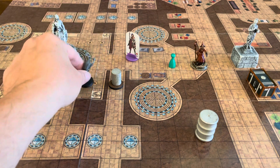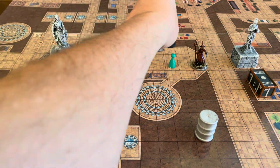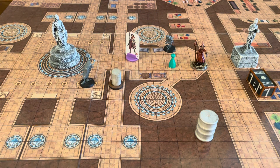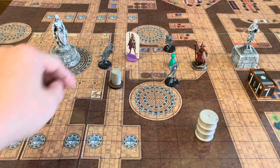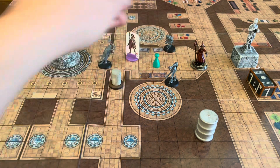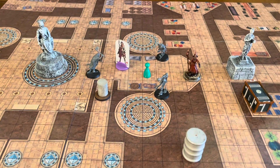We've got guys coming out to attack from all different angles — they surprised our heroes and they're coming out of the woodwork to attack us. You can see how the figures and the 3D terrain make the board pop even more.